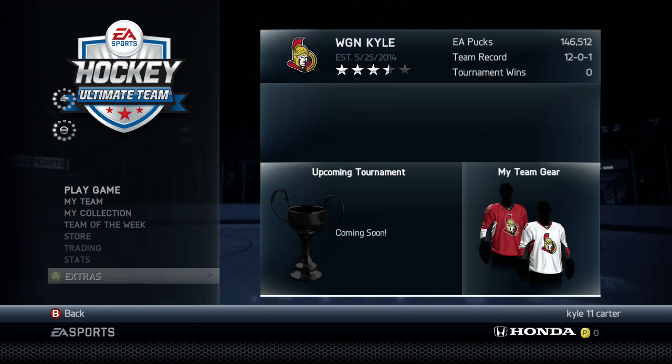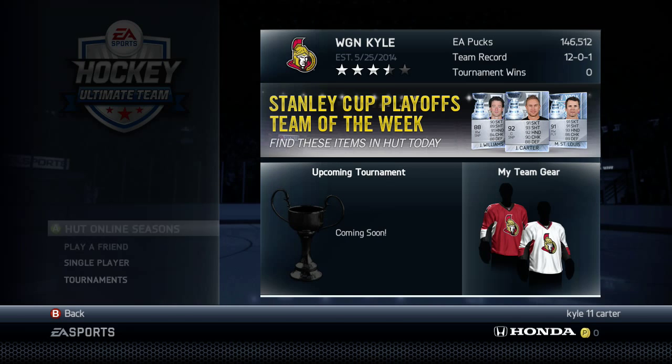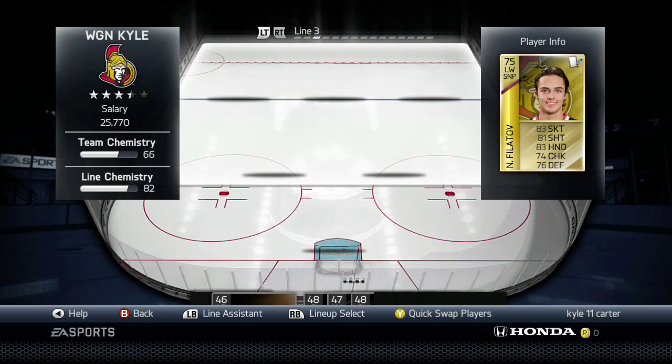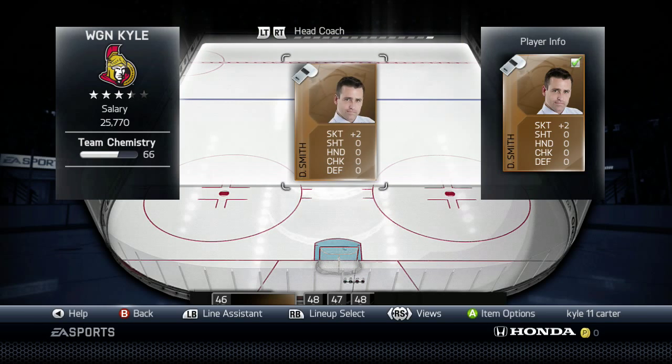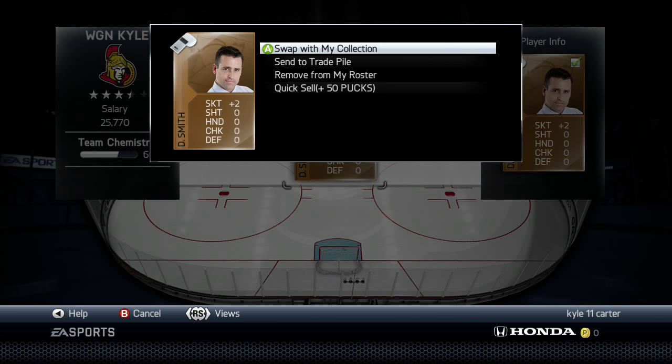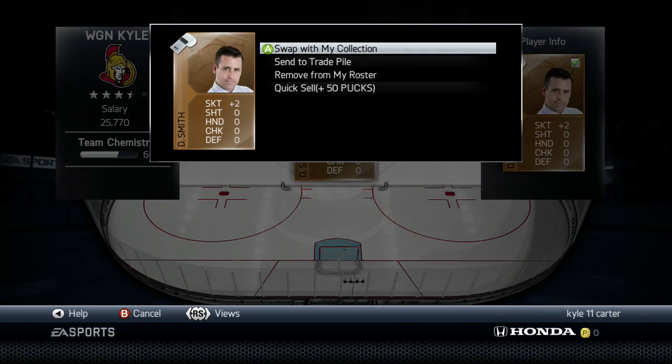All right, so the first thing I'll show you is this contract glitch. For every game you're playing, you play a game, and so here's my lineup — I'm missing a few players but that's fine. Go to your head coach and make sure you have one head coach actually in your lineup and another one in your collection.